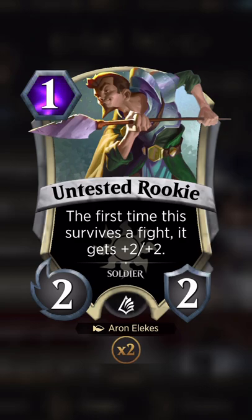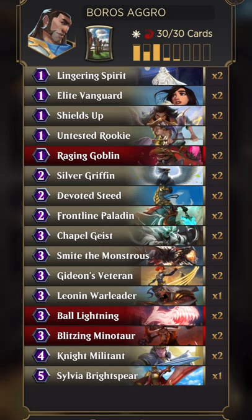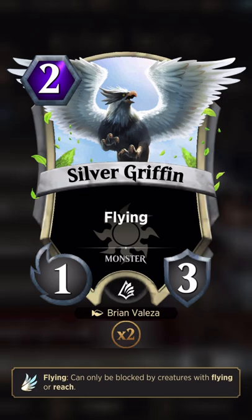I'm not certain about this card — it might come out. The first time it survives it gets plus two plus two, but I might need more armor triggers for it to be worth it. I'm splashing red just so I can either topdeck haste creatures or surprise them with haste creatures, bring out Gideon, and swing for a lot more than maybe they're expecting.